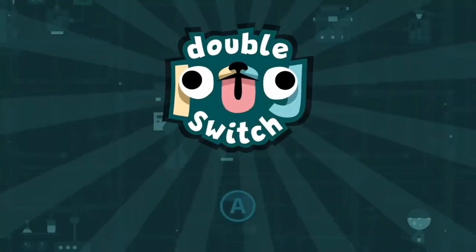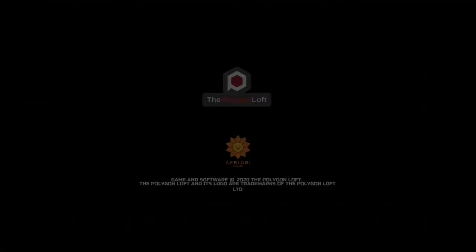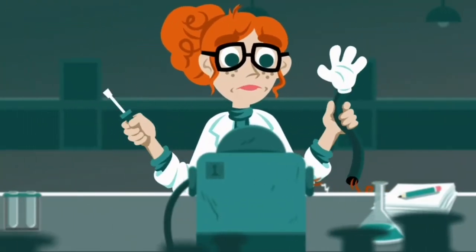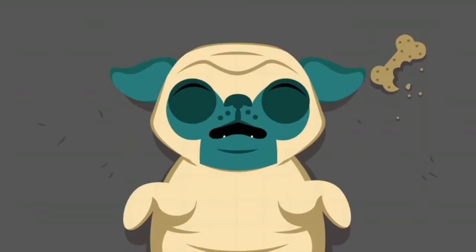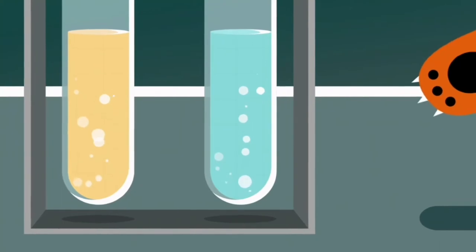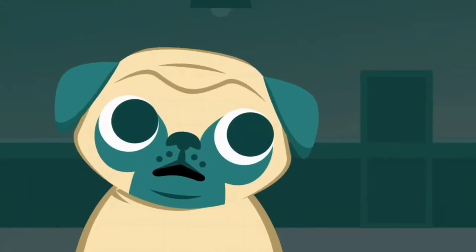In today's video I'm reviewing Double Pug Switch, developed by Polygon Loft and published by Apriori Digital. Double Pug Switch is a challenging but easy to learn single-player 2D precision platformer. Take control of Otis the pug, the loyal companion of the professor. After an accident in the professor's lab involving the mischievous cat Whiskers and some portal fluids, Otis and Whiskers are sucked into an alternate dimension. You need to hop, dimension swap, and navigate your way through four unique dimensions to chase down Whiskers and save him from his evil wrongdoings.